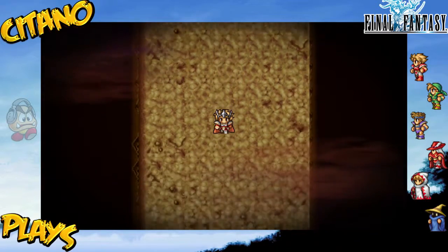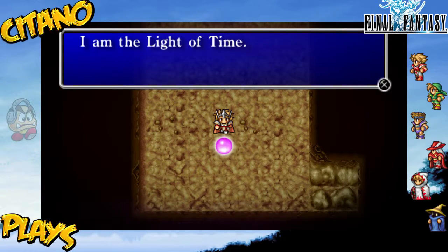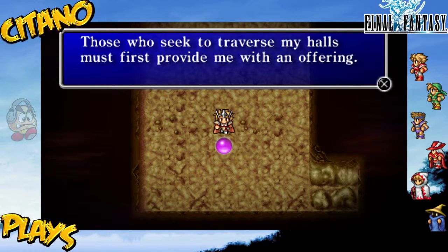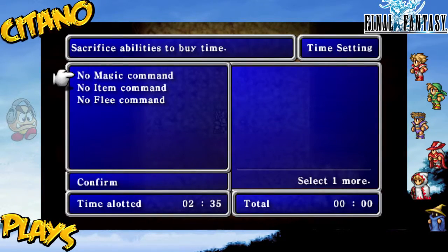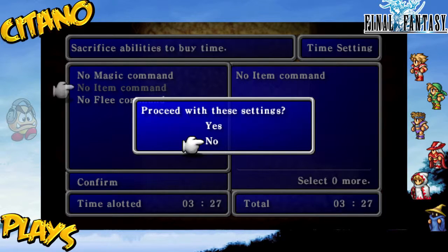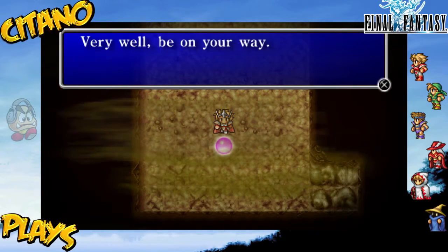Now how does time work here though? The light of time says: those who seek to traverse my halls must first provide me with an offering — in exchange for the power you sacrifice, I offer you the precious gift of time. We get three different kinds of commands. No flee command gives us 4 minutes and 18 seconds; no magic command gives us 2 minutes and 35 seconds; no items gives us 3 minutes and 27 seconds — let's go with that one. But remember, when you are in random battles the time will still tick, so if you are thinking of going to fight, you might want to be careful here.